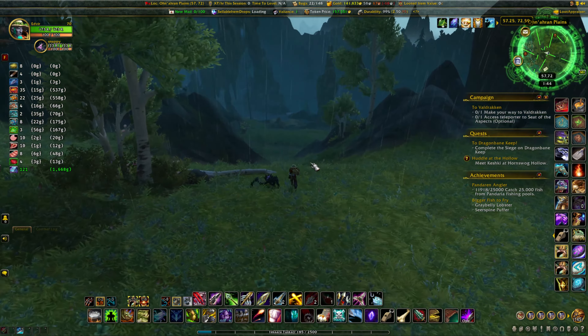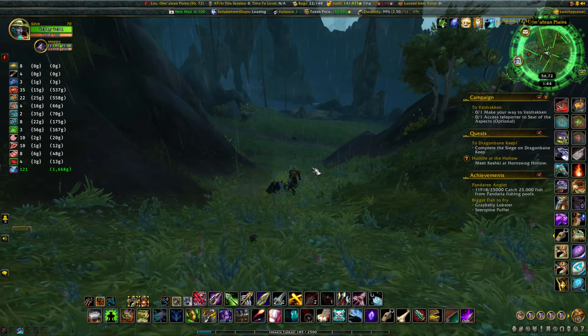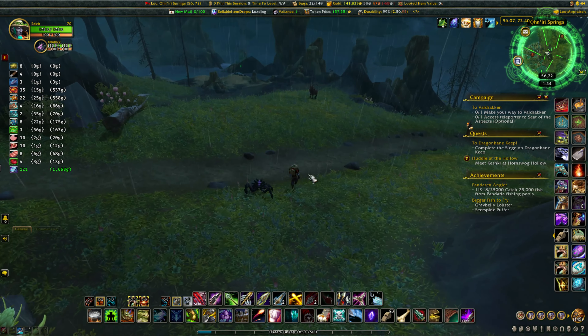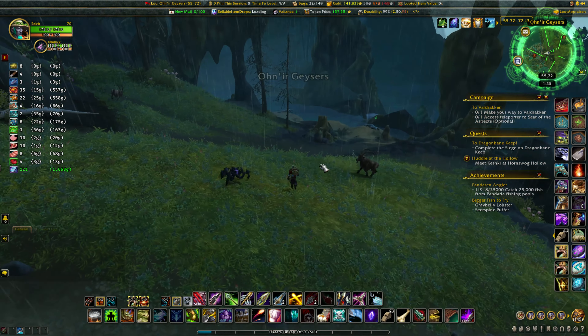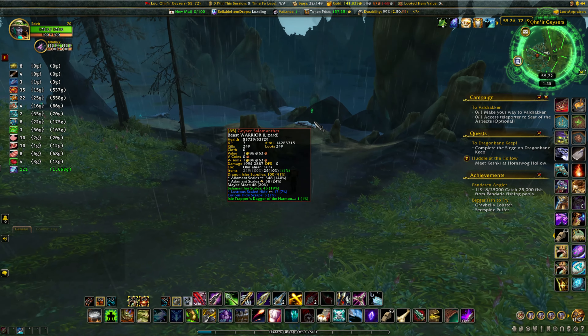You're just going to come down this path. You've got the Sunwing Ohuna if you need some birds to kill. And you come out to the plains again — but right here are the Awn Erie Geysers, and there you go with the Geyser Salamanthers.